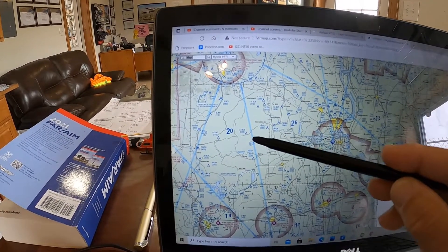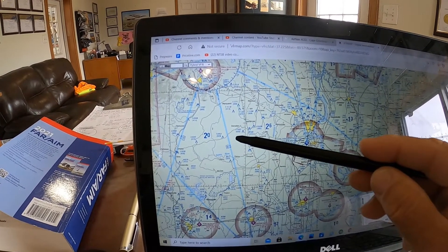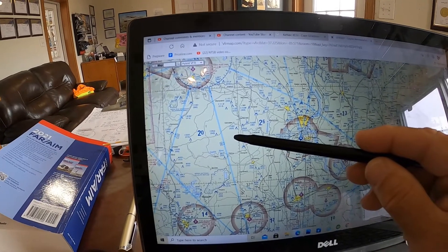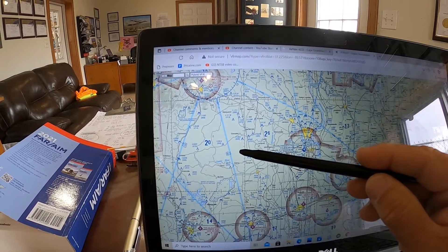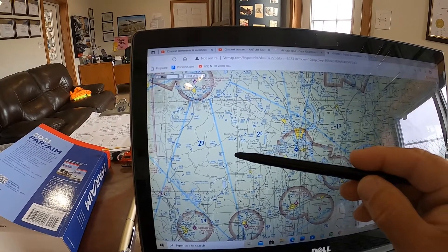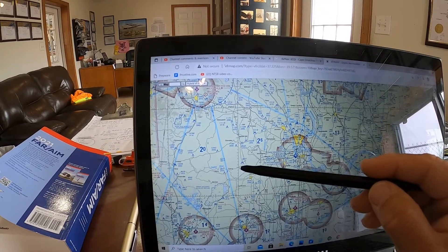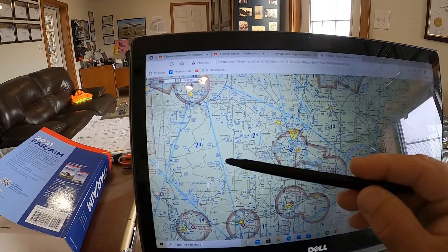Back at the same location, now at 12,000 feet: what airspace are you in? The answer is Class E airspace. It's worth noting that once you get above 10,000 feet, the cloud clearance and visibility requirements change. It's unusual for a helicopter to be above 10,000 feet, but if you were, cloud clearance goes to 1,000 below, 1,000 above, and one mile from any cloud, and visibility increases to five miles.